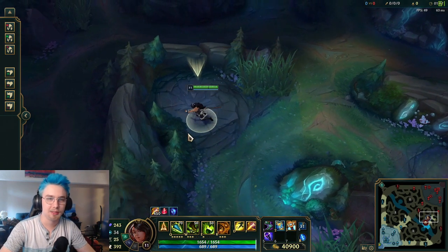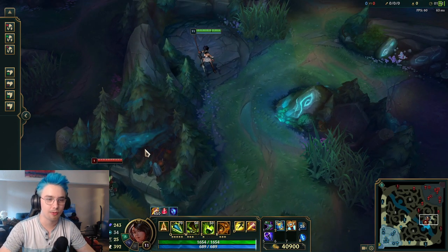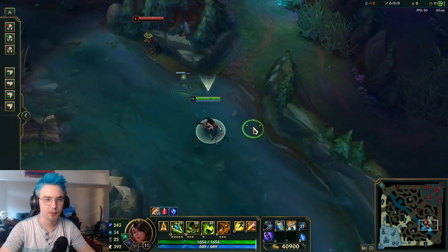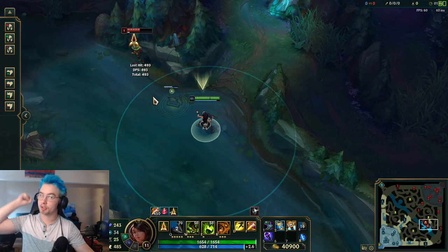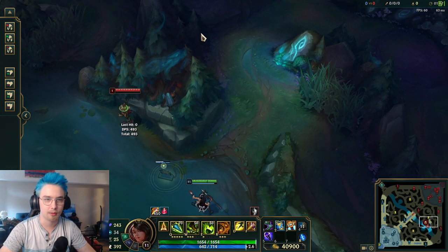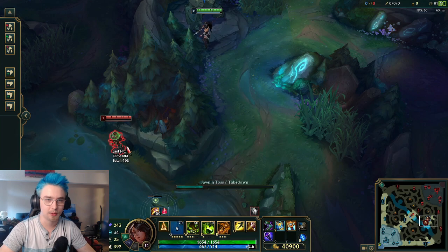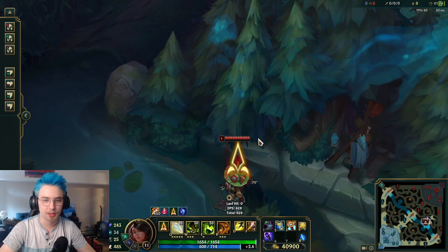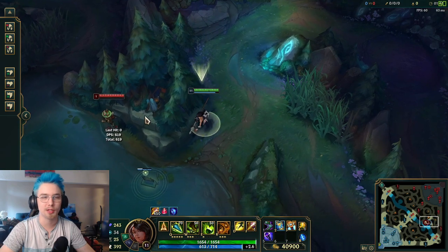Starting with tip number one, which is to hide your spears through terrain when you are throwing them out. In the event that you're right in front of your opponent and you throw your spear, your opponent will not only see the animation of you starting to channel your spear throw, but they'll also see your spear from the very beginning of where it's being thrown from.